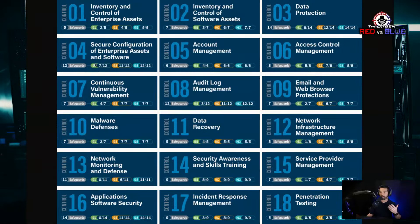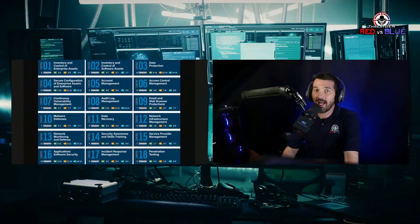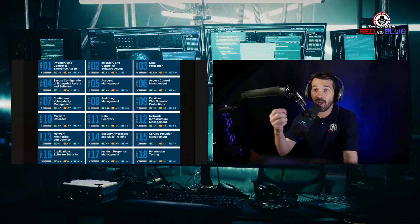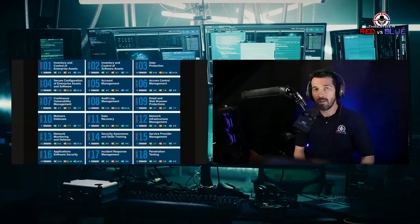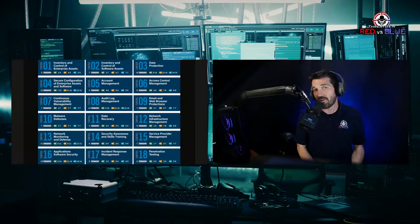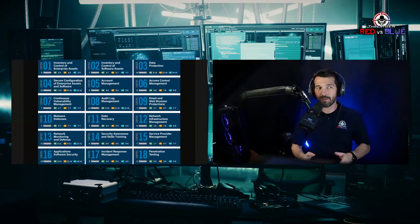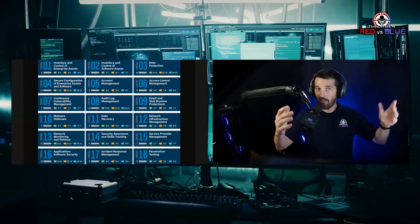Step 5 is account management, which is particularly important in a zero trust architecture environment. How does someone get an account? Is there an approval process? How are credentials transmitted? If someone gets their email compromised, how do they reset their password? When someone leaves the organization, how do you decommission their access? How do you know if they had access to 50 cloud systems? The cloud is awesome because you can access it from anywhere, but when someone leaves and still has access — boom, they own you.